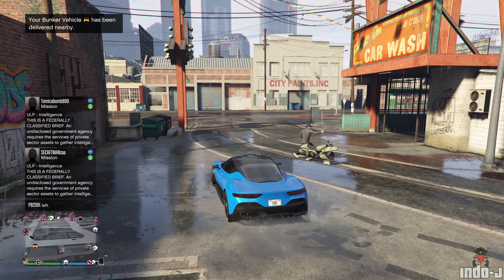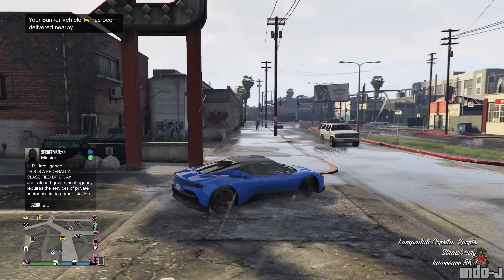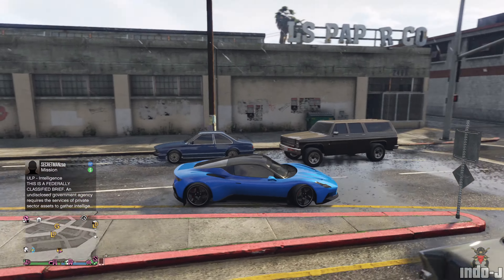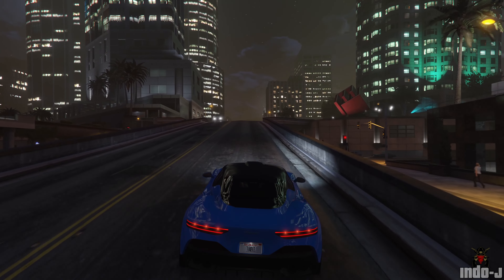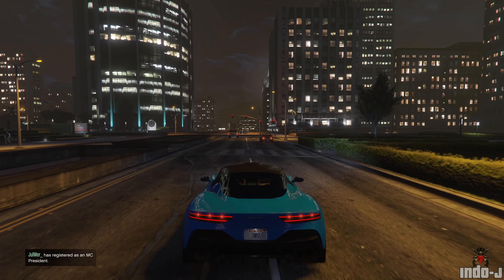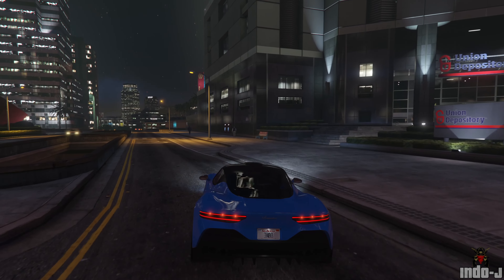There are also bunker vehicles you can request by calling Agent 14. There's the Science Classic — nothing too special, just a car, but a nice feature. It seems you don't need to choose any single role; you can play all roles at the same time. So no worries — if you own one of those businesses you can do all those separate missions.